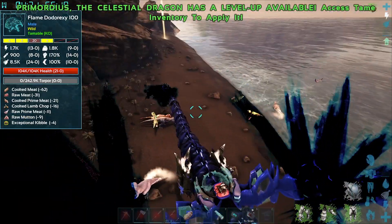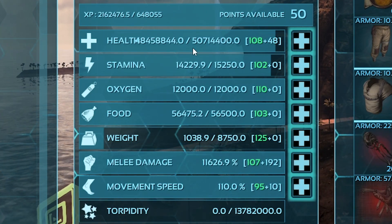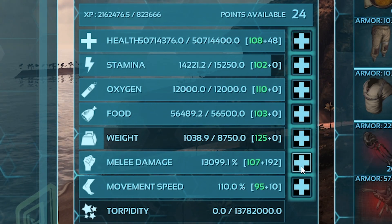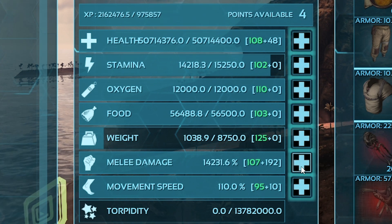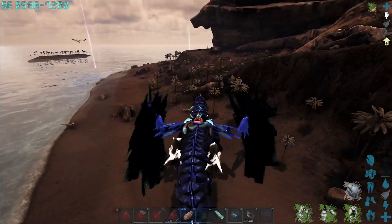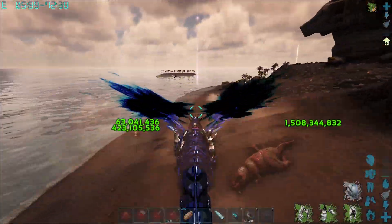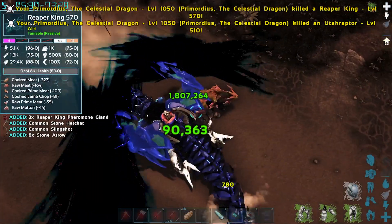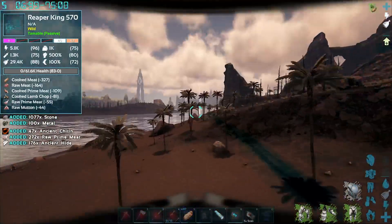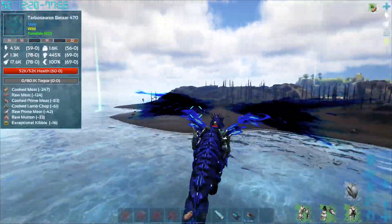It doesn't work on Wardens. I wonder if it works on Megas though. Also, we've got 50 levels still - I think they all need to go into damage. I'm greedy, I just want to annihilate everything in my path. Another 50 into damage gets us to 242 levels, pretty close to the maximum, which also gets us to about 1.5 billion with that attack. Hello Reaper - three Reaper King glands, thank you. I need like 100 of those, so we've got some Reaper slaying to do. Lucky for us there's a ridiculous amount of Reapers over on this island.